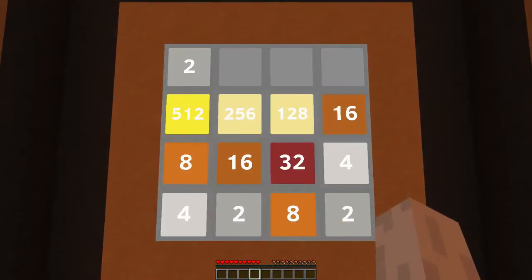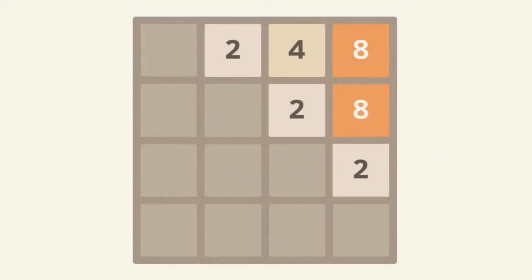To make the explanation a bit more understandable I'll make the field a bit smaller. So let's say there's a two over here and a zero over here - when you press up the two should move up. But when this one isn't a zero, let's say it's a four, nothing should happen.